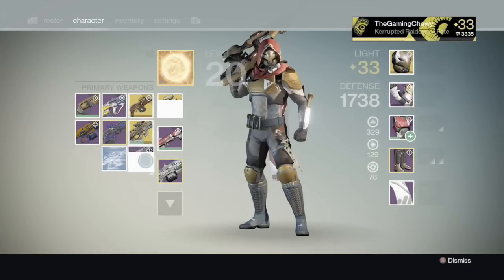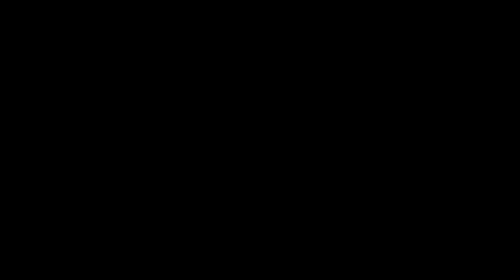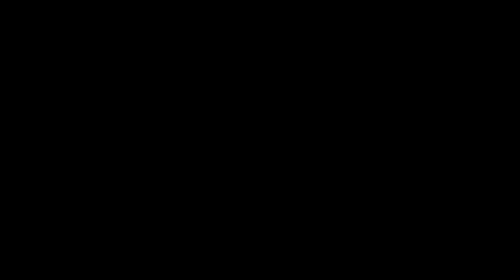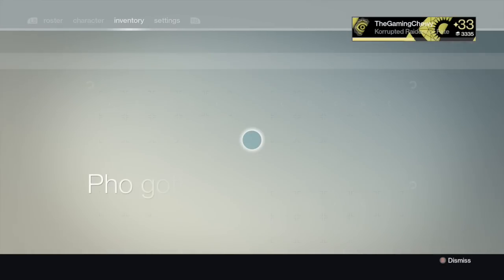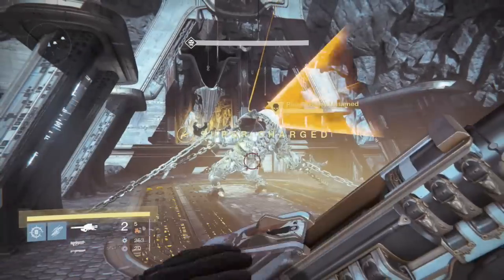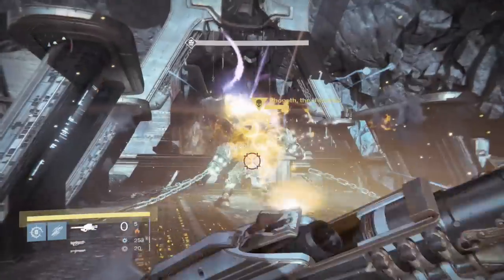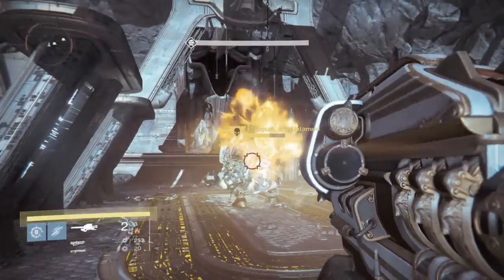Now for this technique to work, you're going to have to kill all the adds in the area — all the Acolytes, all the Knights, all the Thrall, everything. You want to kill everything first without touching or going near Fogath, because if you do he'll break out of the chains and it'll just mess this whole thing up. So go around and kill everything. Once everything's dead, pop your synths, get in position, and just shoot the shit out of him.